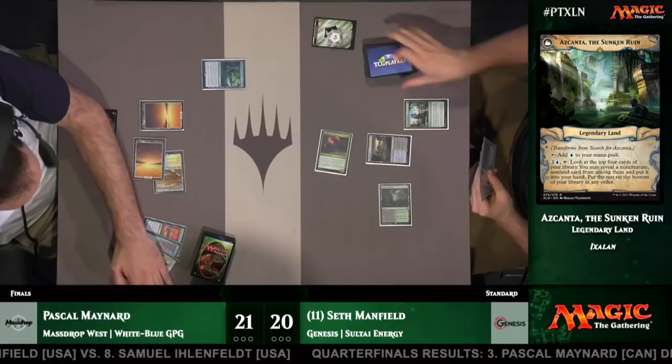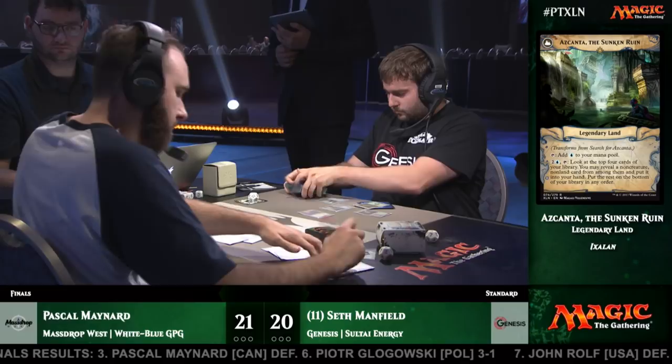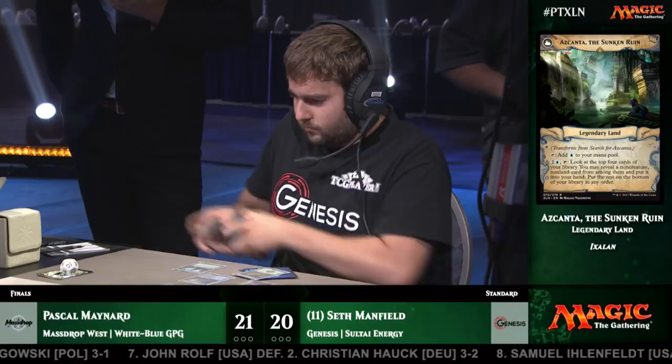I've seen Pascal multiple times throughout the tournament just actually hard cast God Pharaoh's Gift, and Search for Azcanta just acts as another mana source in the late game. The Sacred Cat jumped in front of the Winding Constrictor there and ended up in the graveyard, as it often does. Sacred Cat — Simon Gertsen's favorite card, apparently.